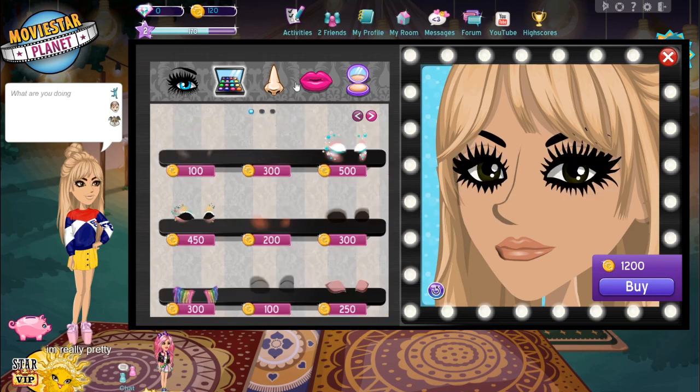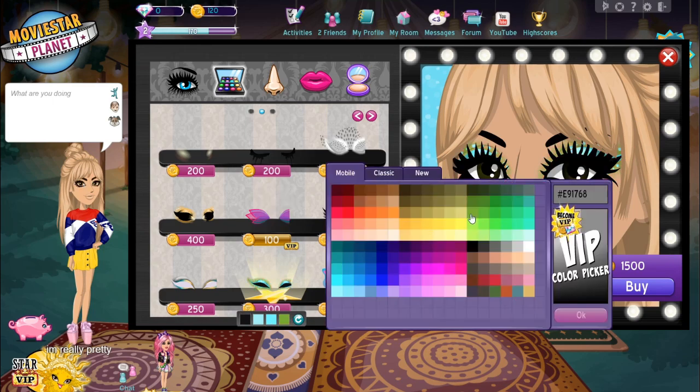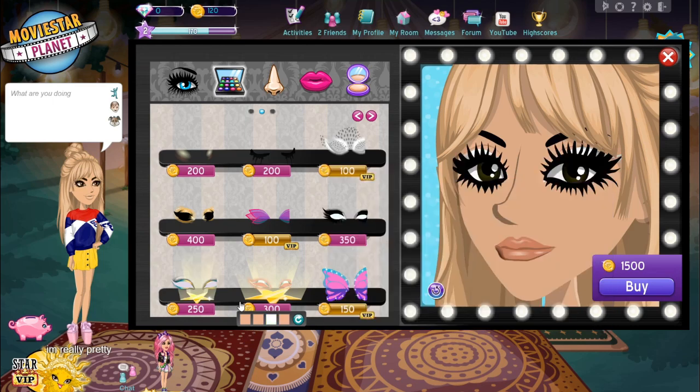I also do have some custom makeup that I use, if I remember to put it on, and it's this one down here. It kind of looks really kind of insane, but for this you will need a hex — the VIP colour picker — unless you're okay with it not being perfect, but this is the one I use. I should probably be on a VIP account to do this, because I don't have the colour picker. Basically, the first, second, and fourth shades are the same colour as your skin, and then the third one is white. It kind of gives just a white eyeliner effect, but not really an eyeliner.